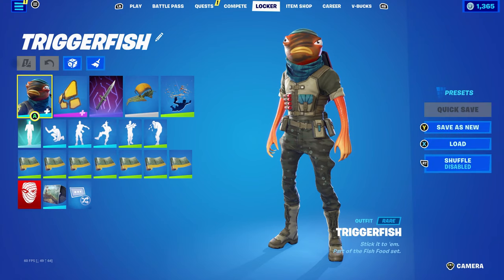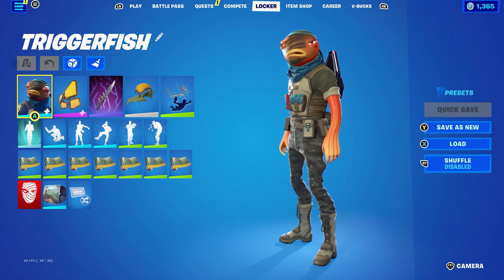Looking at the color scheme for the Trigger Fish skin itself, it's pretty good — green, orange, blue, and a little bit of red as well. It's why it's very nice and pretty easy to combo.